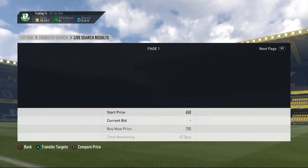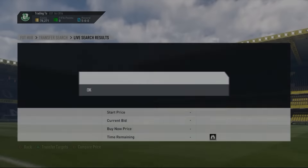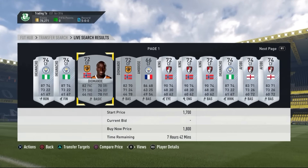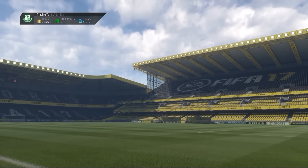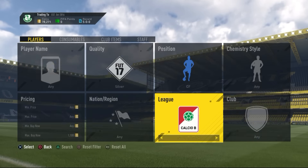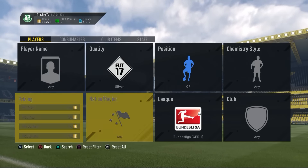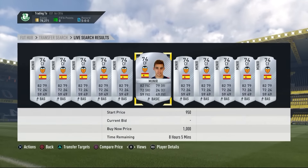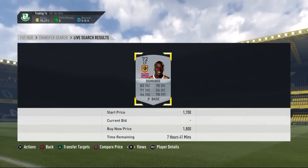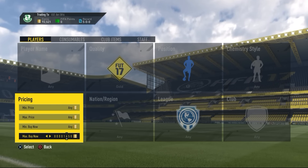You can also do this with silver center forwards — go to the BPL and League One as those are the two leagues that work best. I picked one up for 600 coins and the next cheapest was 1.8k. The silver center forward cards do take a while to sell, but they will sell. League One only had one card on the market — BPL and League One work best for this.